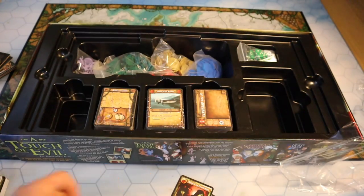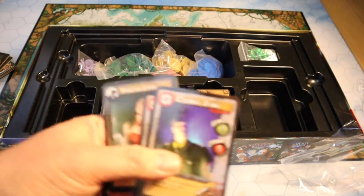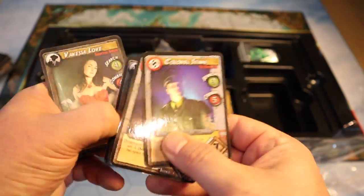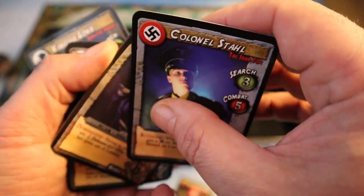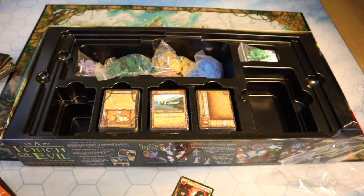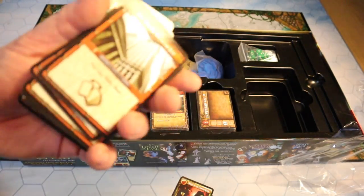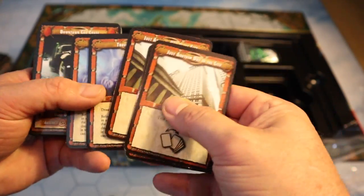We've got more villain cards here: Colonel Stahl, Theresa, Icebox Eddie — these are a little stuck together because they're glossy and brand new. There's also Teufel, Vanessa Love, and Franco Fidici — Franco Fidici wouldn't be out of place in The Sopranos!